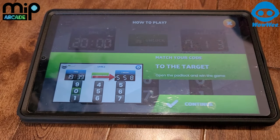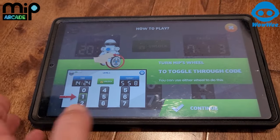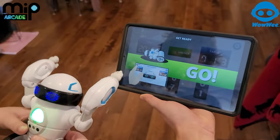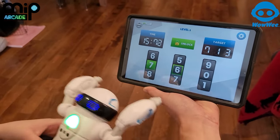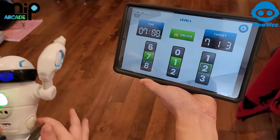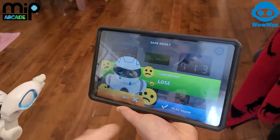Match your code to the target. It says five five eight so you gotta keep turning the wheel so it says five five eight. It's at four one three right now. You need to get seven one three. You did seven one four — oh man, you were too quick.